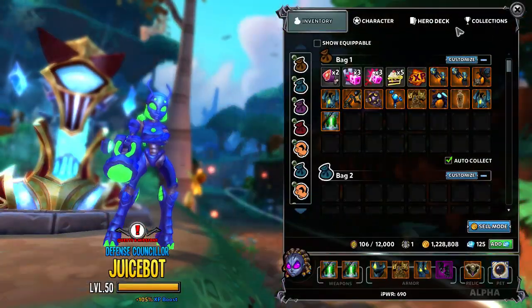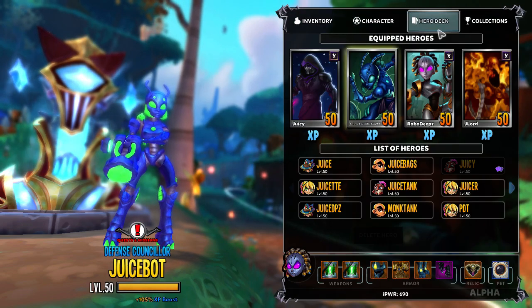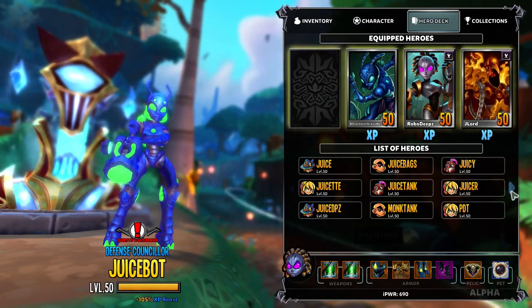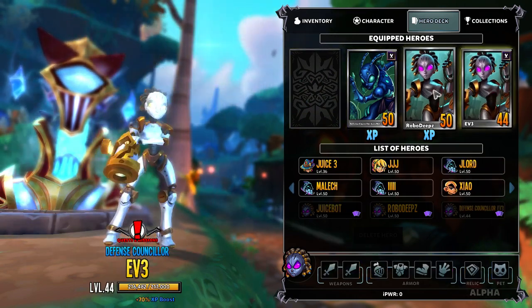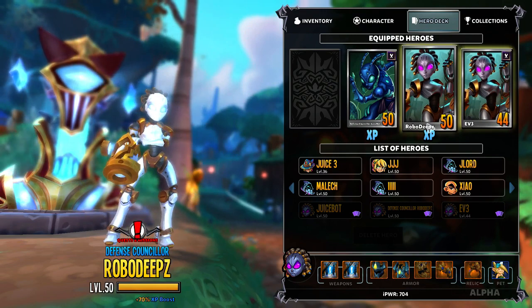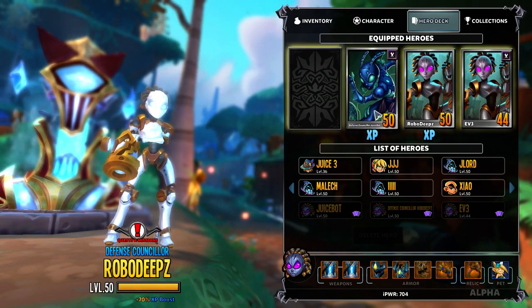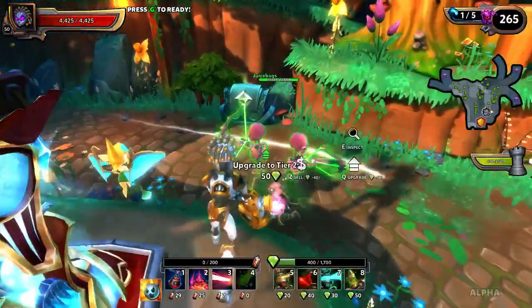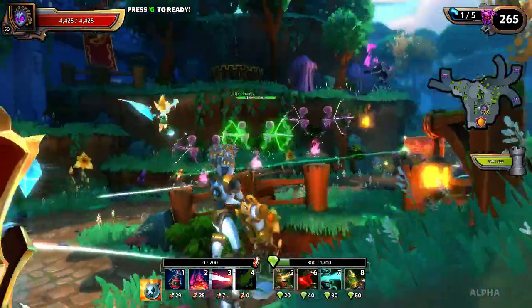The way I'm getting my EV2s geared up so quickly is I'm utilizing the hero deck to make sure all I get is EV drops. When the rounds are active I'm going to be on my DPS, but I'm going to have nothing but EVs in my deck, so other than specials all I should get is EV gear — which is awesome.